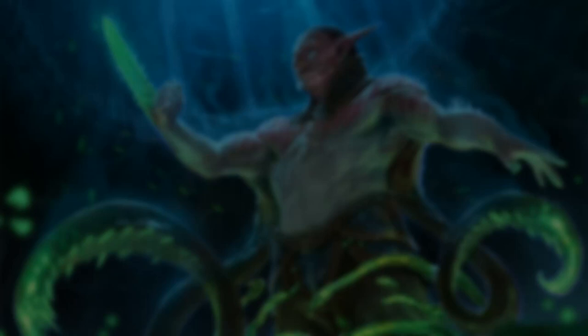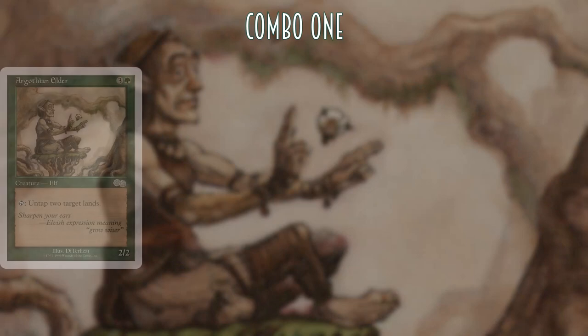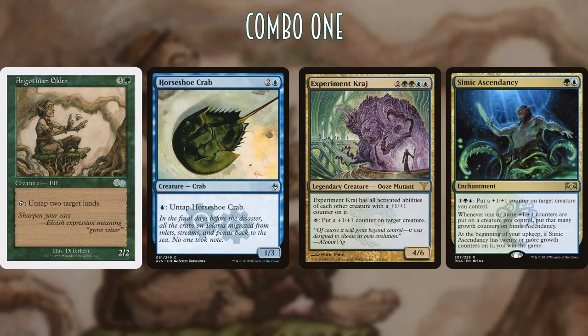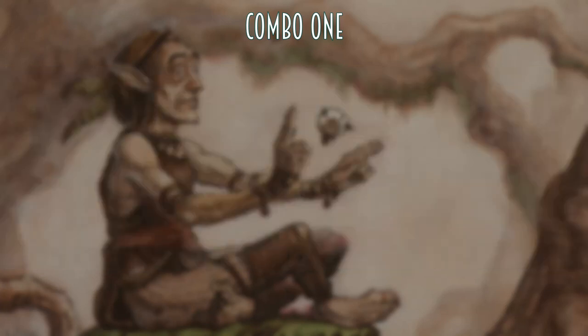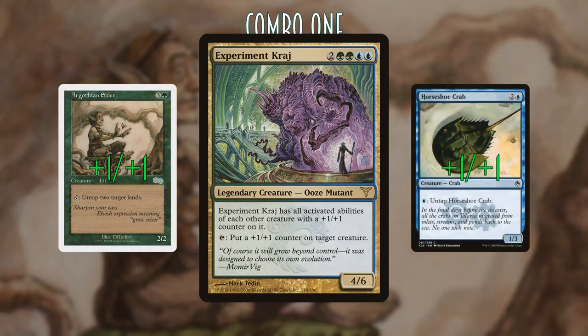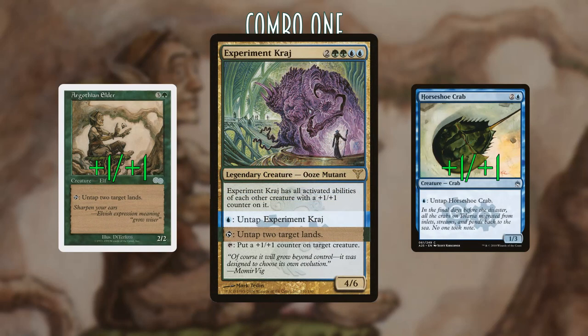To do that we are going to use two main combos. The first combo is Argothian Elder, Horseshoe Crab, and Experiment Kraj. This combo basically allows us to get infinite mana, which we can use with Simic Ascendancy — activating it over and over again to put as many +1/+1 counters as we want, getting the growth counters we need to win. Experiment Kraj is the key piece: it gains all activated abilities of all creatures with +1/+1 counters that you control.